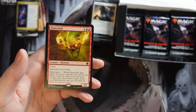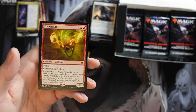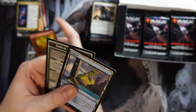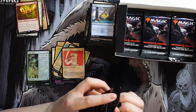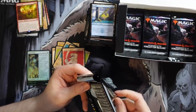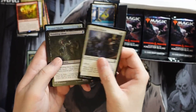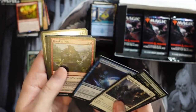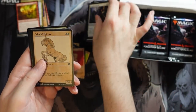Flameskull is interesting — it's just a 3/1 flyer, maybe a little overcosted for that ability alone. But then you get the rejuvenation: when it dies you can exile it and exile the top card of your library, and until end of your next turn you can play one of those cards. So it not only keeps coming back but potentially gives you a better card. Pretty sweet, though it's a shame it doesn't trigger from dying elsewhere — you do have to cast it.